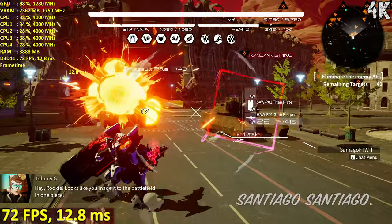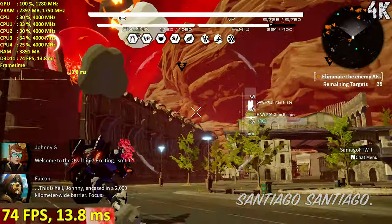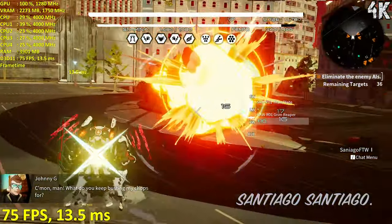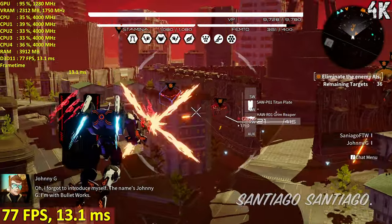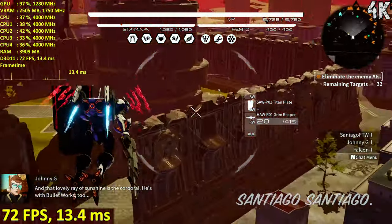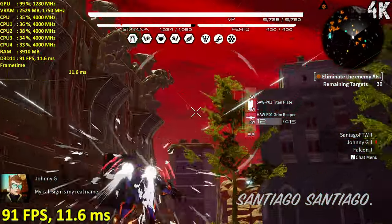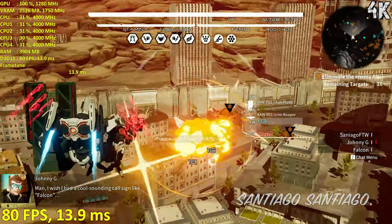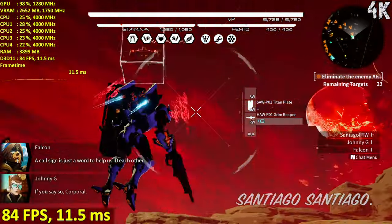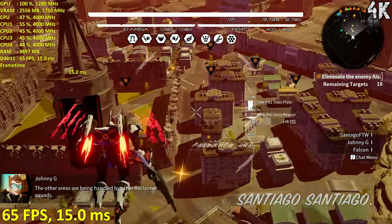Hey rookie, looks like you made it to the battlefield in one piece. Welcome to the Oval Link. The name's Johnny G — I'm with Bulletworks. And that lovely ray of sunshine is the Corporal, he's with Bulletworks too. Please remember to use my callsign, Bouton. A callsign is just a word to help us ID each other. Bulletworks has been placed in charge of this area. The other areas are being handled by other reclaimer squads. Choose your partners wisely — in this line of work the wrong choice can get you killed.